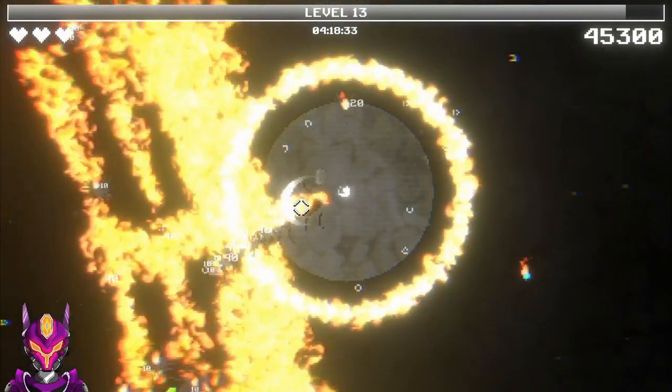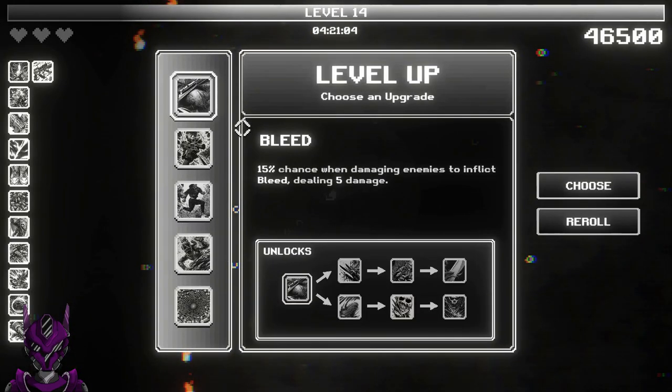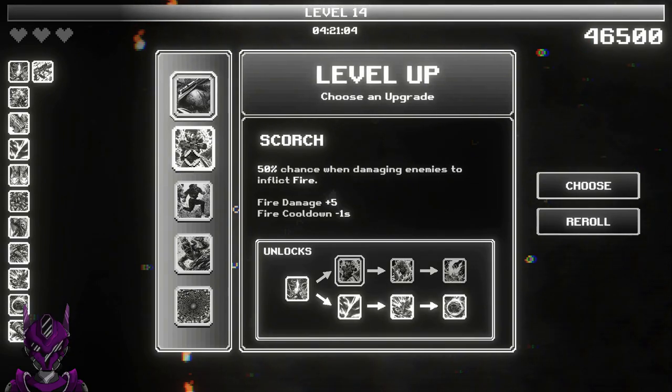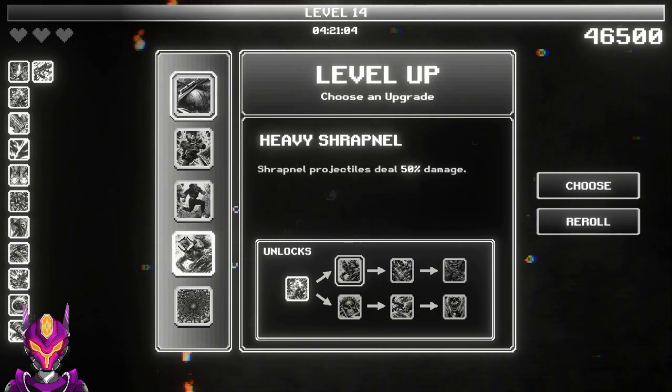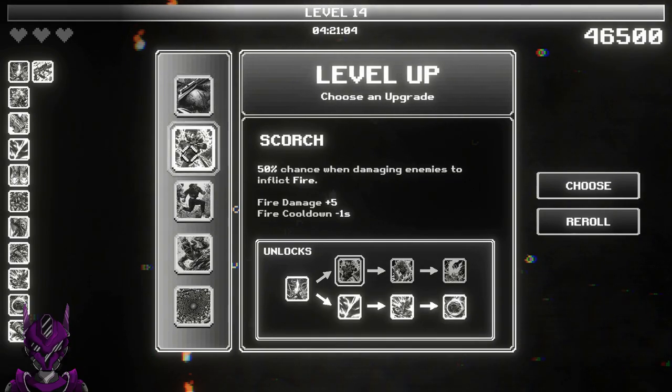Everything is so flammable. Bleed, scorch, paste, shrapnel, and bullet cyclone — let's go with scorch.